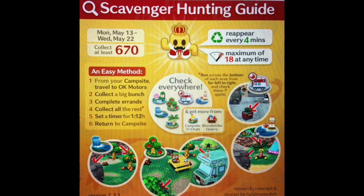This info card I got on Reddit — I'm going to show it a few times throughout this video along with my gameplay so you can see examples. You can see that you have the ability to collect 670 gyrodites in your gameplay from start to end. These gyrodites reappear every four minutes for a maximum of 18 at any time. You want to check in all of these places — the card has an easy method, but I'm going to show you in my gameplay all the different areas and strategies to maximize and optimize your gameplay.